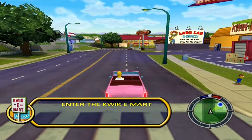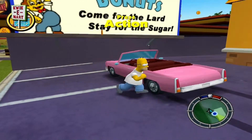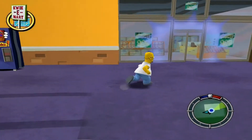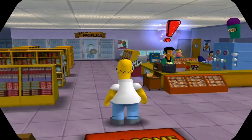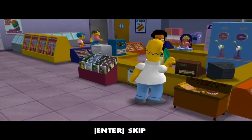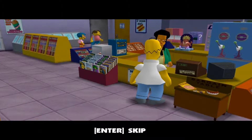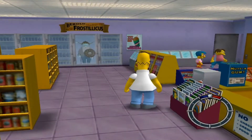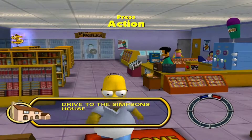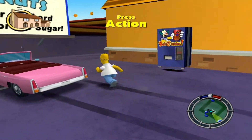I'm at the Quickie Mart. Let's get out. There we go. How do I get into the Quickie Mart? Left click to go inside. Woohoo! Does that mean I get to drive some more? I get to drive some more? Here's my car.